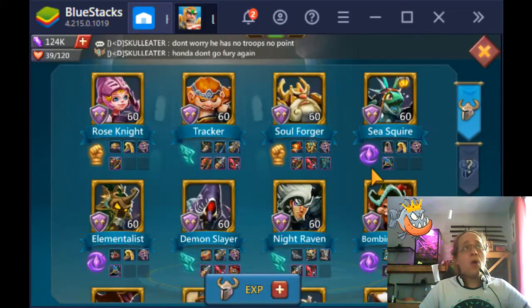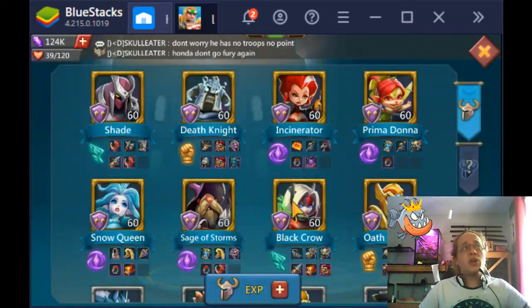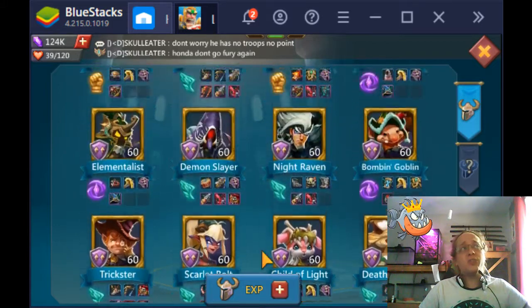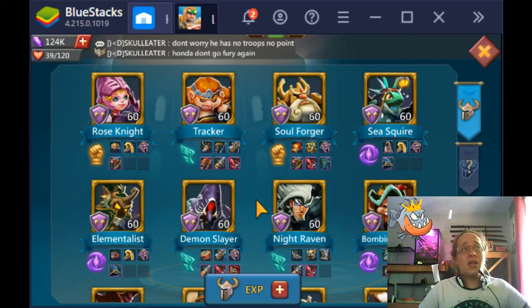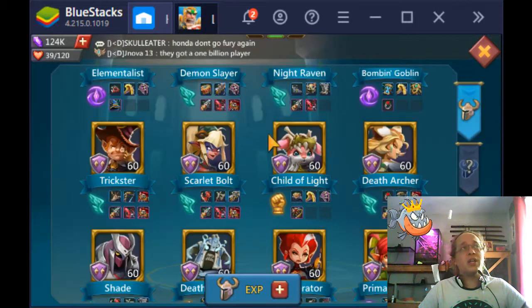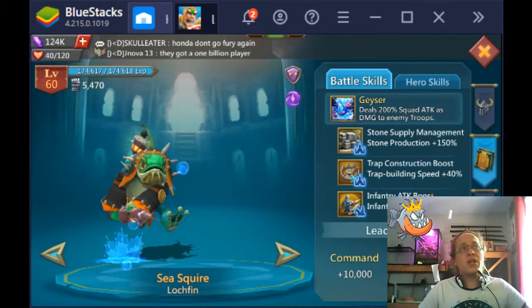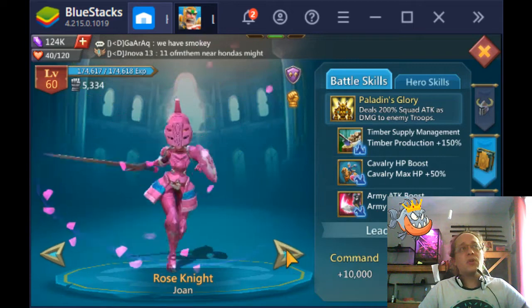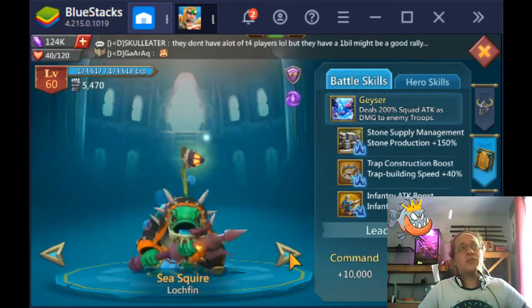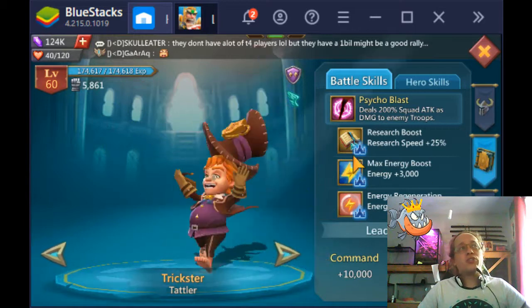As far as upgrades go, there are a couple of heroes for construction and research. Sage of Storms has 20% construction speed, and Scarlet Bolt also has 20% construction speed. They don't add a lot, but it does help at a lower level. Trickster has 25% research speed, but you won't get Trickster until mid-game.